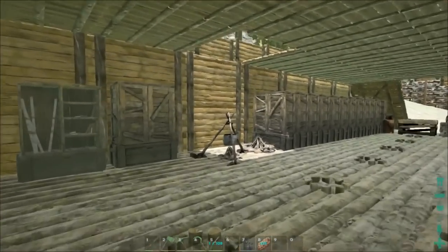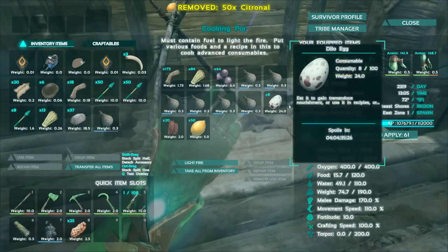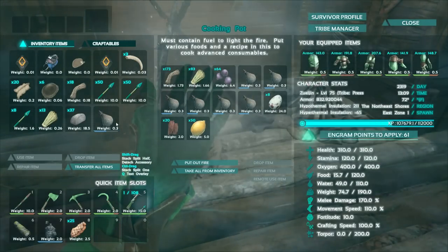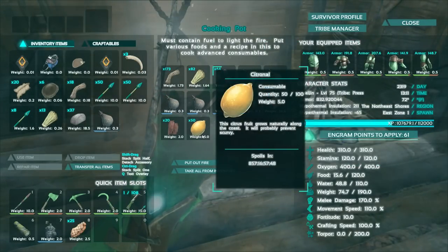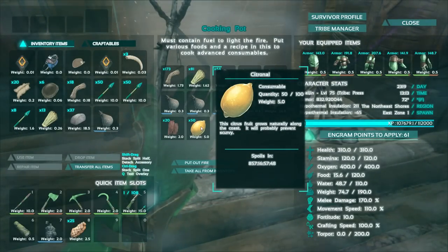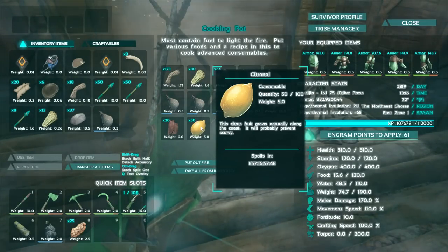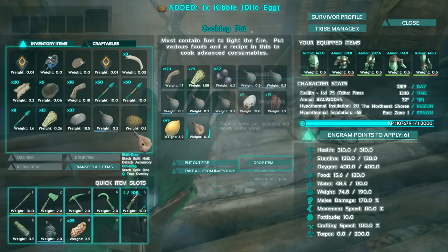I've got some stuff ready to make kibble. Kibble for these is made with dillo eggs and citronol. We've got plenty of that started. I'm going to light the fire. I didn't have enough space for the last water skin, so I'll need to go get another filled up. The citronol is from Armitage since my citronol plants have died. I'm thinking about relocating my farms. There's the first kibble right there.